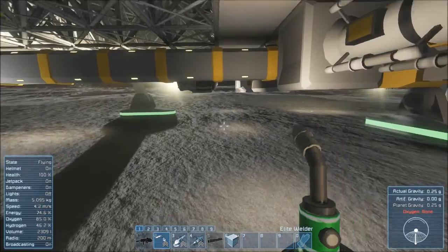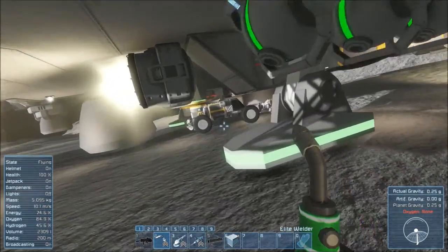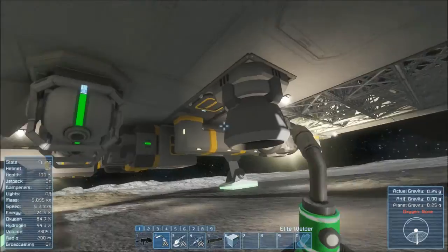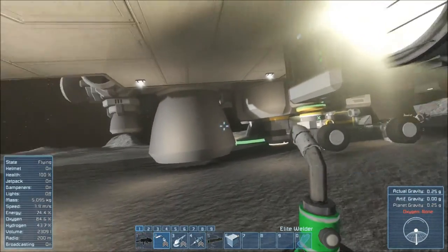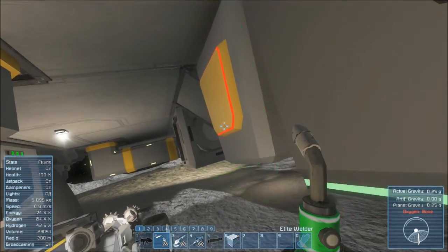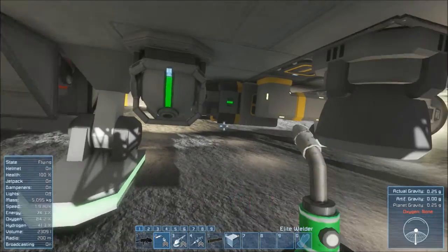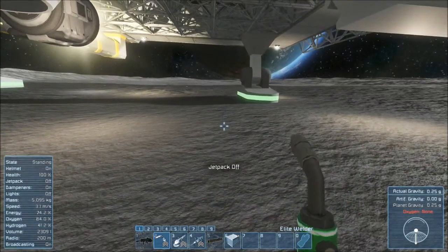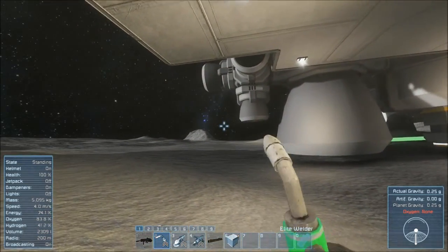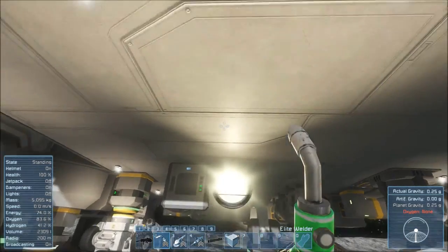Look at all this stuff underneath here that, if I was in space, could easily be damaged or destroyed by a single rocket from those bad guys. If one hit anything under here it would be hell to fix. I've got my batteries down here, my programming blocks, my timers, all the stuff I wouldn't want to replace, all my gyros. So I'm thinking — maybe I'll raise this thing off the ground a couple more blocks and have a second floor, like an engineering floor underneath the main floor.